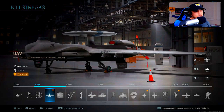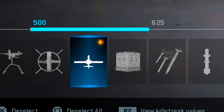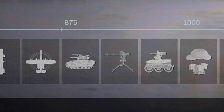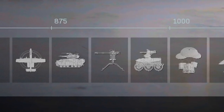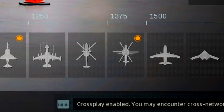Now that we have Point Man equipped, let's go take a look at these killstreaks. If you press the R2 button it shows us how much each of these killstreaks will cost if you have Point Man equipped. As you can see, it does take a little bit more work on your end, but guaranteed you don't need to run around going for kills.